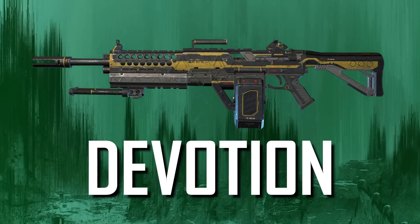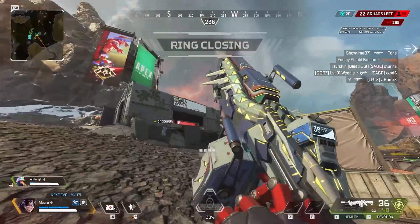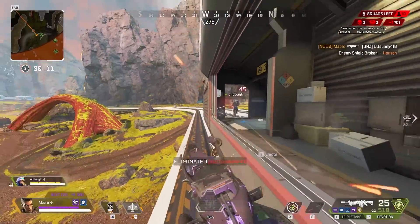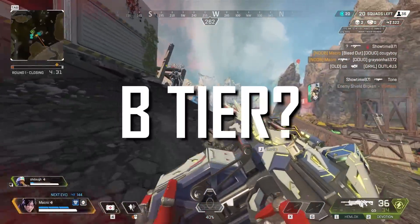Then next we have the Devotion. This weapon is so scary with a turbocharger. Without it, it's less scary. Imagine that it's an S tier weapon with a turbocharger and a C tier weapon without it. So let's meet in the middle and say B tier.